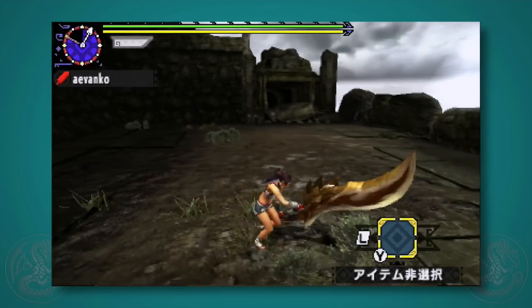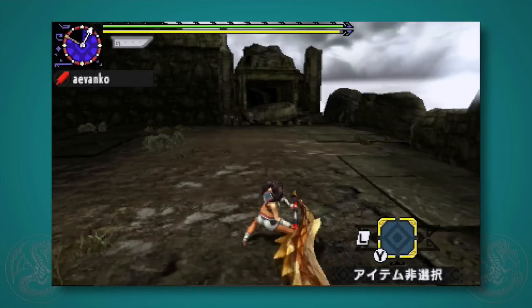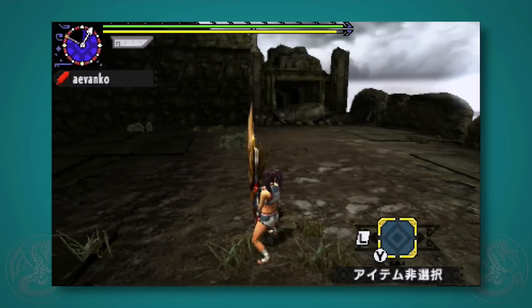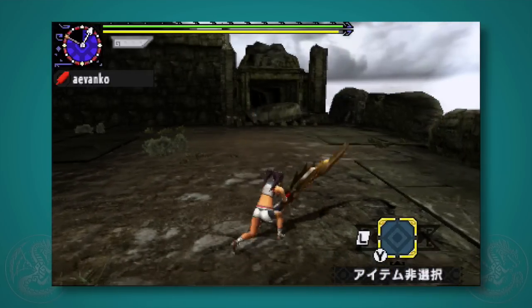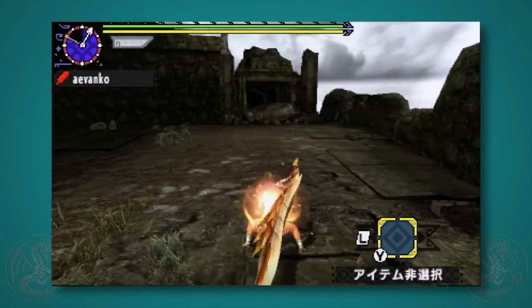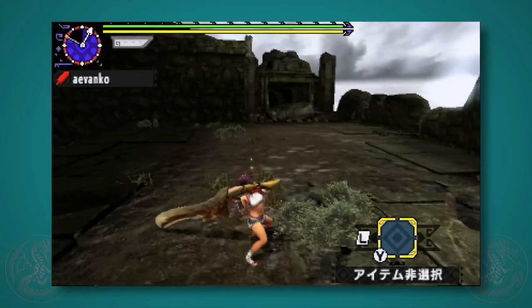Now hold down X and release, and here is a level 1 charge. Here is a level 2, and here is the bread and butter — the level 3. Please note that if you overcharge a level 3, it will automatically unleash, but it will be downgraded to a level 2. So that 4th beat is not a level 4 — that is overcharging and automatic ending, so make sure you release at the little flash timing: 1, 2, 3.